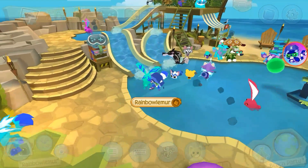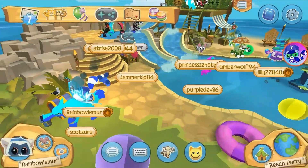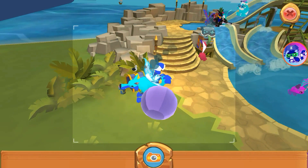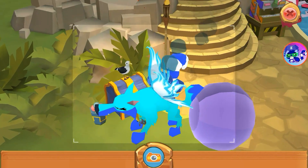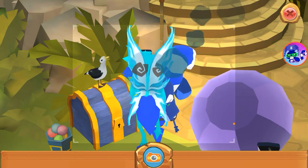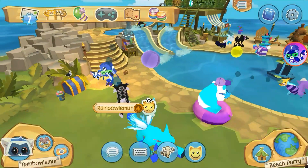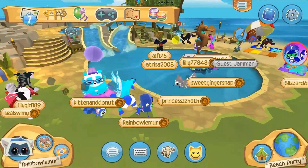Okay, now we are at the beach party, and as you can see right there, there is a seagull. That is another non-playable animal in Play Wild — there it is right there. You cannot adopt it or play as it. That's just one animal right there sitting there.